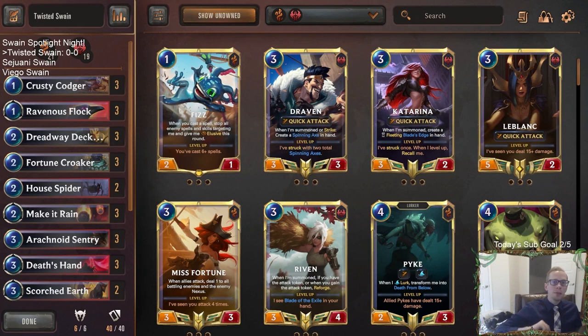Welcome everybody here in Twitch chat and everybody on YouTube for some Twisted Swain — the first deck here on Swain Spotlight Night. Yesterday we rolled the dice and determined our random champion to build three decks around with all different regions. It ended up being Swain, probably the most versatile champion. Swain really pairs with everything; you can put a Swain deck with any region and make a very good deck.